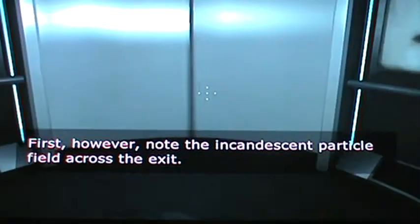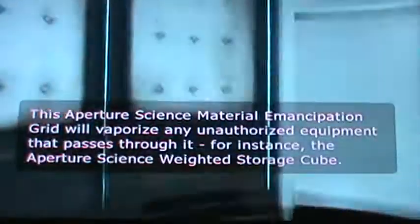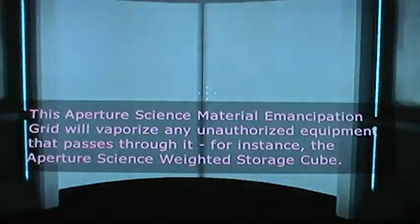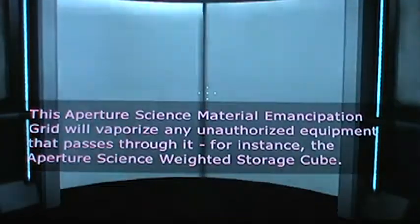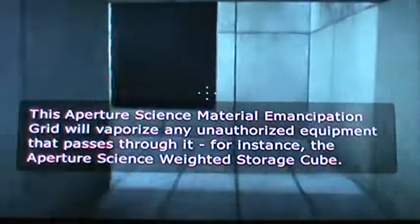Please proceed into the chamber lock after completing each test - across the exit, the Aperture Science material emancipation grid. I like the story mode. I know the story mode is awesome, but it doesn't have multiplayer except in the Aperture Science portal storage. I love story mode in this. So this is it - it says chamber number one, it involves nothing.